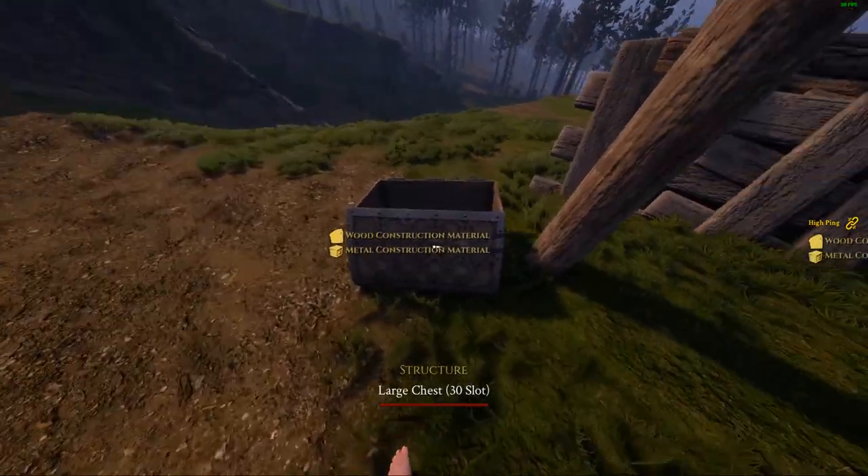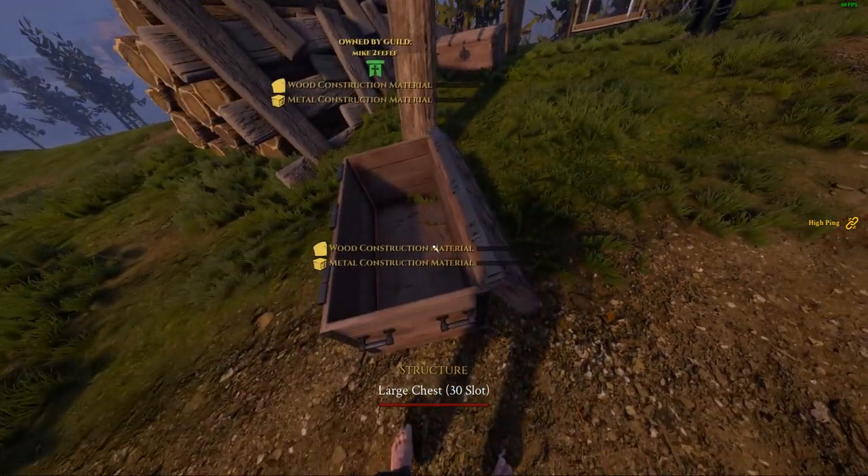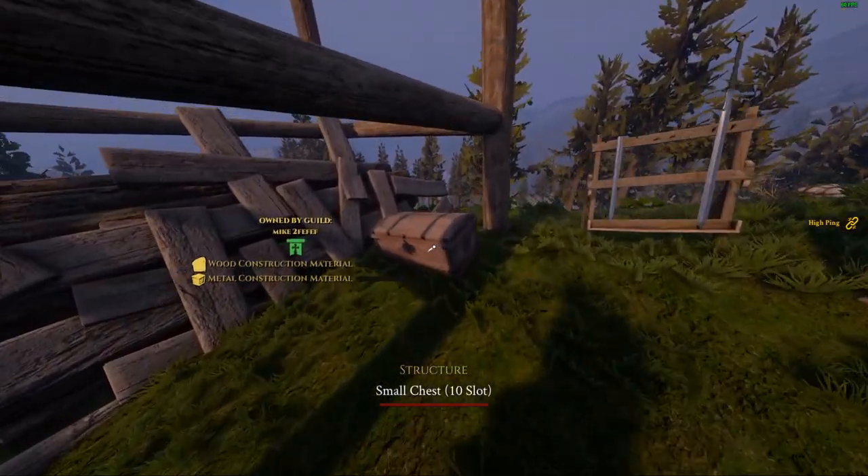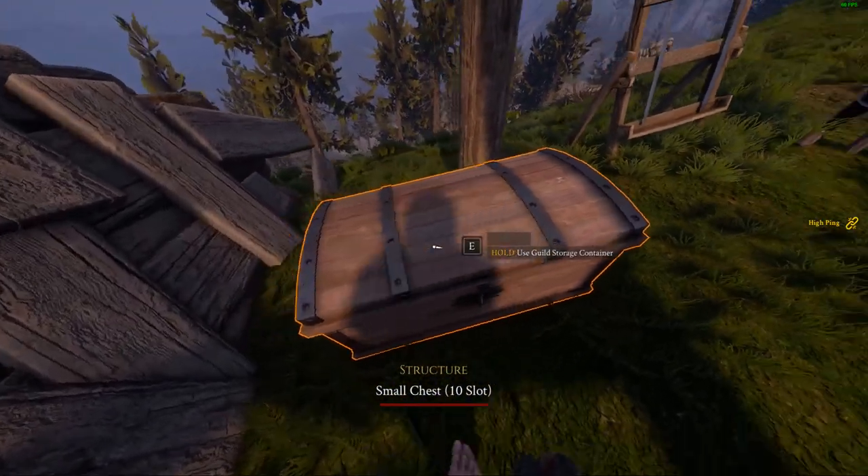So as you can see here we have a chest, an unbuilt chest, a large chest — a 30 slot. Over here we have a small chest, 10 slot, and this one is built.